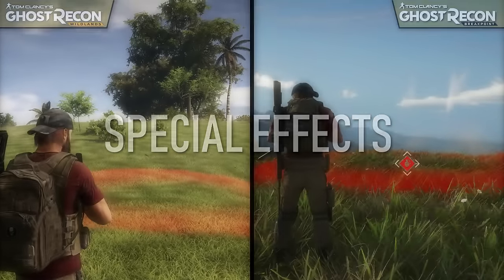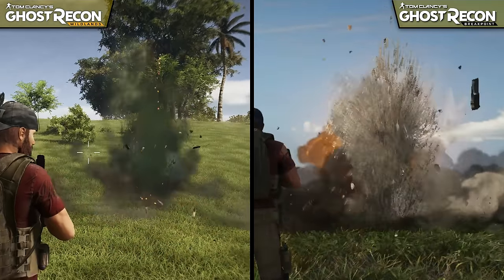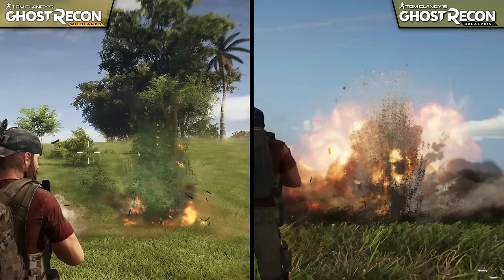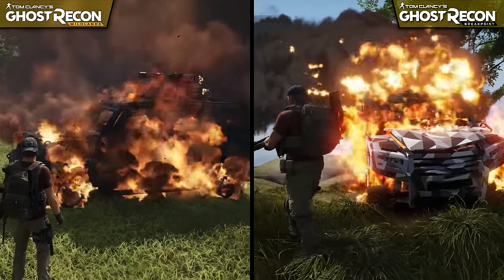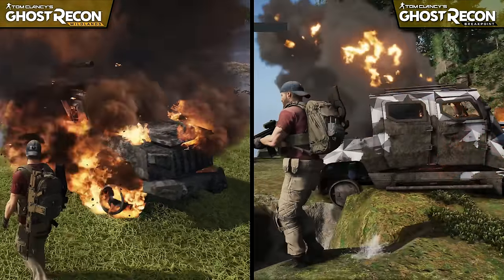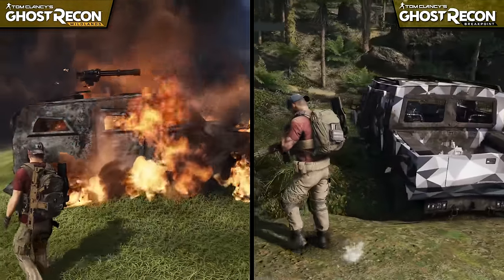Now, let's talk about special effects, starting with explosions. As I noted previously with the beta, Breakpoint's explosive effects are a substantial improvement over the effects in Wildlands. Fireballs now appear to be rendered at a higher resolution than before, and are followed up by a large amount of particle effects, in addition to a larger cloud of smoke and debris. Fire appears to have a more red and orange coloration this time around, and it also seems to mix with the black smoke more realistically. However, the vehicle itself doesn't burn quite the same way, and the fire effects fade much faster, hurting the overall presentation.